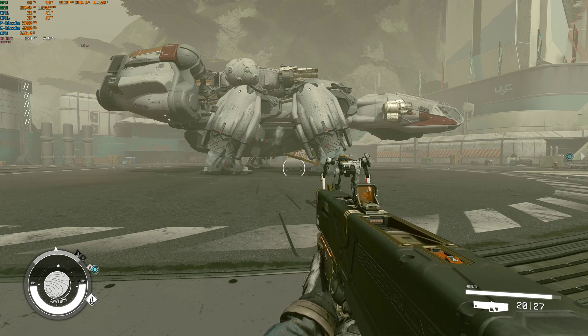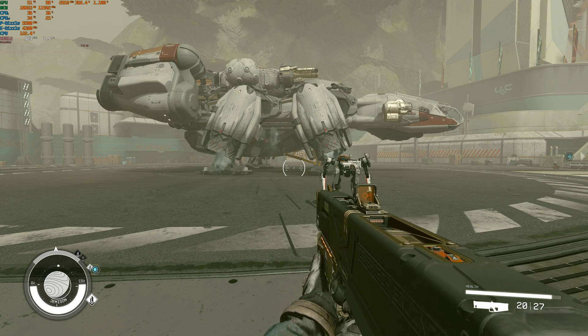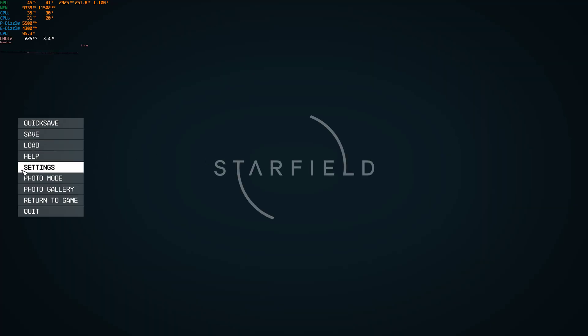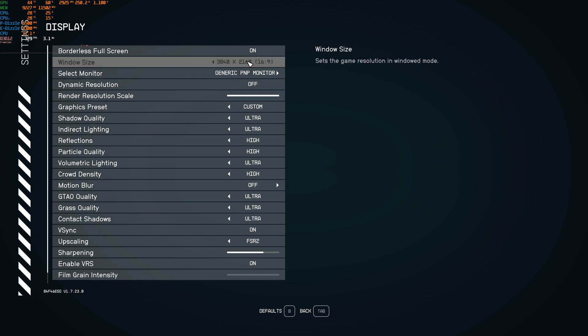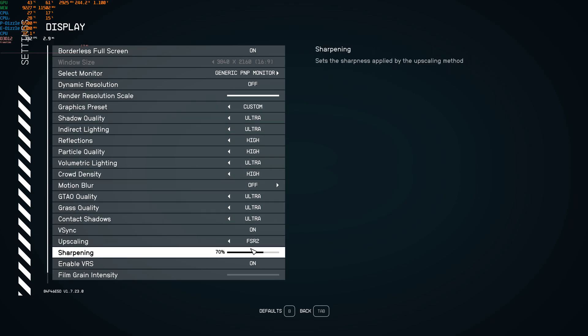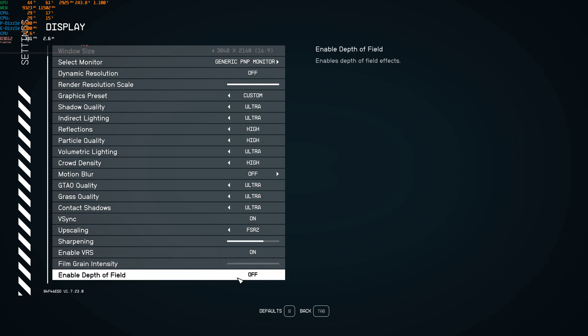Hey, what's up guys, Talon back with a video. Today we're gonna do a little testing of Starfield with DLSS from CureDark. Right now we are currently playing at DLSS 100%, which I believe is DLAA because it's rendering at that resolution. I do have DLSS turned on in the submenu and you can see 4K — everything's on the highest preset except for motion blur, film grain is at zero, and depth of field is off.